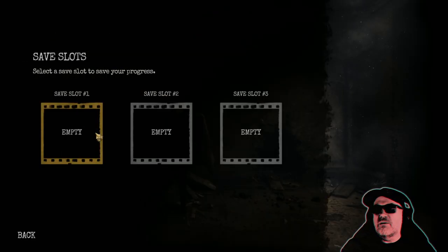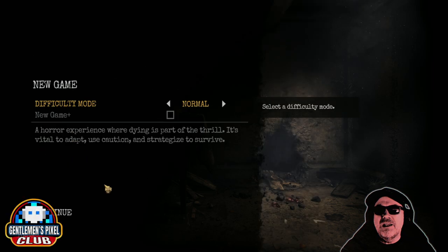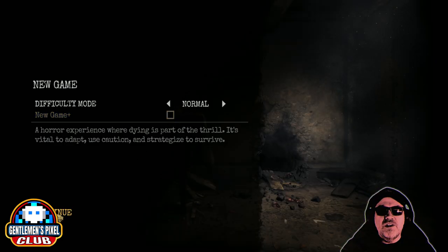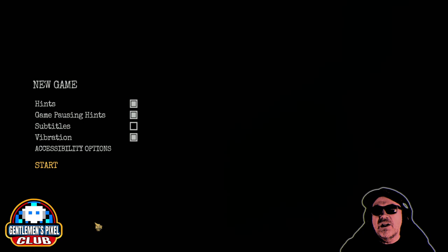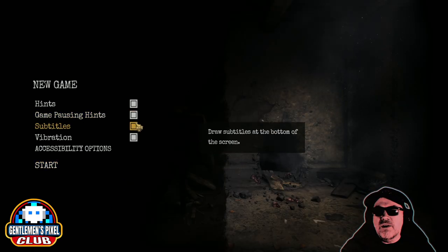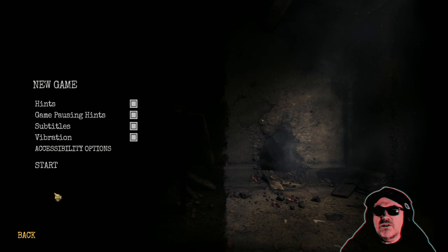Okay, save slot — which one shall we have? We will have empty. Difficulty mode: normal, yeah that's fine. New game plus — let's just do continue, we want the basics. Subtitles we will turn on as well, and we will just do start.